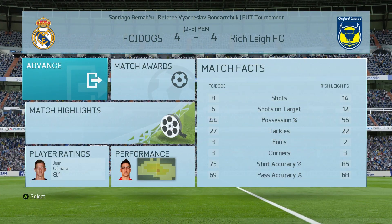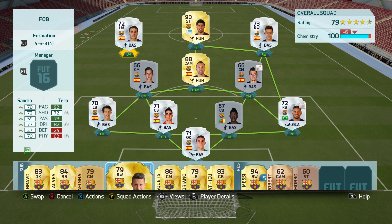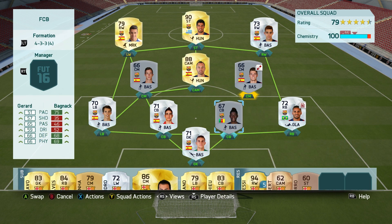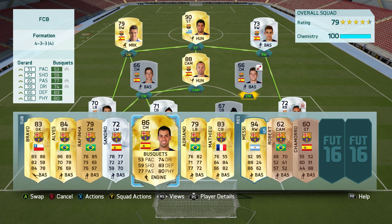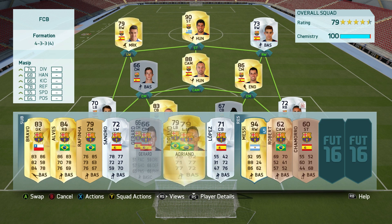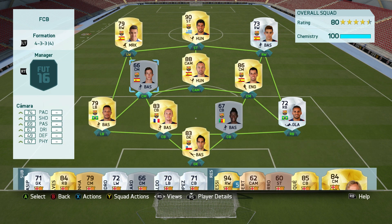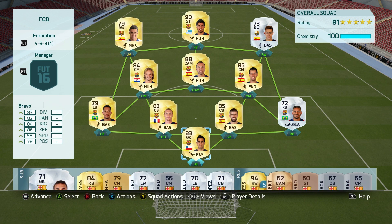We're through to the next round. After drawing 4-4 we've picked up 5 upgrades. I'm going to take out Sandro and bring in Christian Teo, take out Gerrard and bring in Sergio Busquets. The next upgrade is at centre back, and I'm also going to change out the goalkeeper for Claudio Bravo. For the final upgrade I'm bringing in Adriano at left back. Because I won on a penalty shootout, I've checked the rules and I can make 2 more upgrades — taking out Kamara and bringing in Rakitic, and taking out my silver centre back and bringing in Pique.